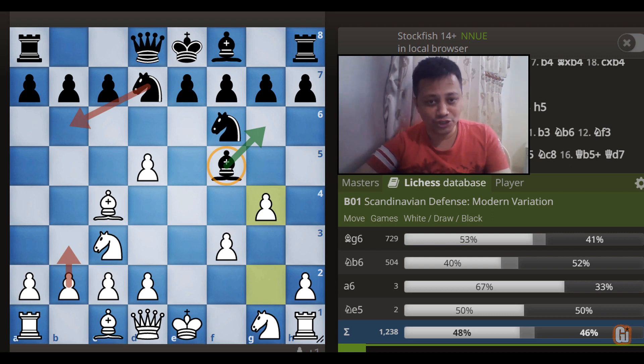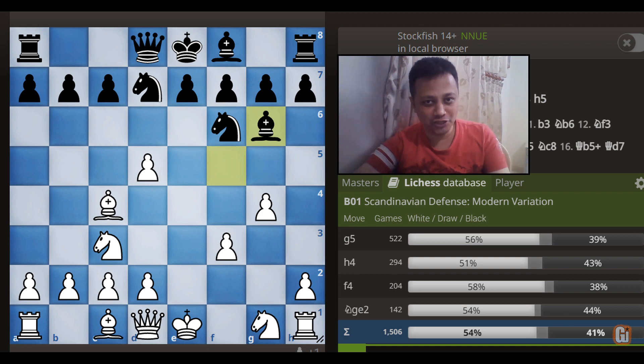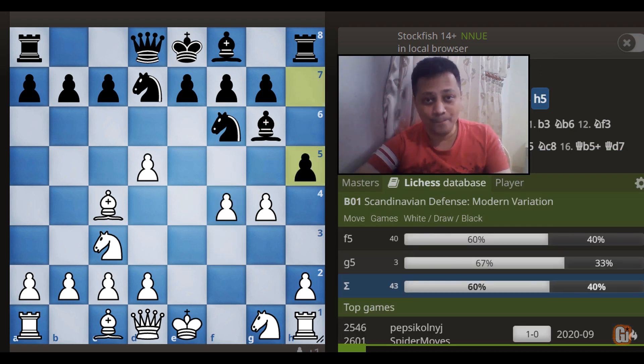Whereupon White can really trick Black by playing the amazing move — can you guess it? Congratulations if you see the move f4! White's idea is very innocent: he wants to play f5 and take down this bishop. Accordingly, Black has tried three responses, but I don't think any of them are working here. For example, the first move I want to consider is h5 — a big mistake, as now the White pawn roller literally kills Black.